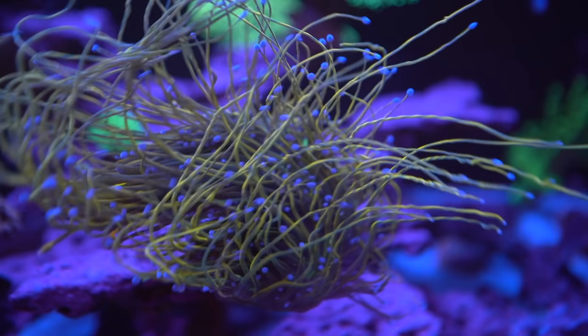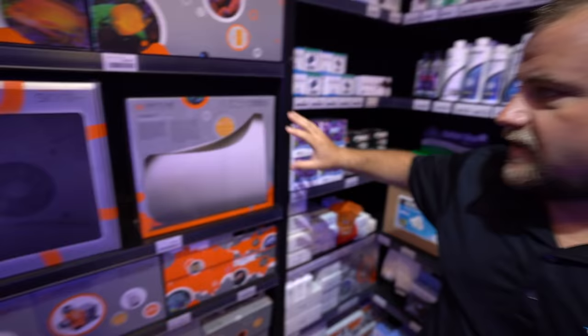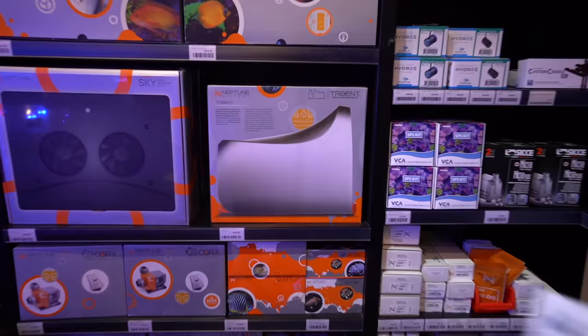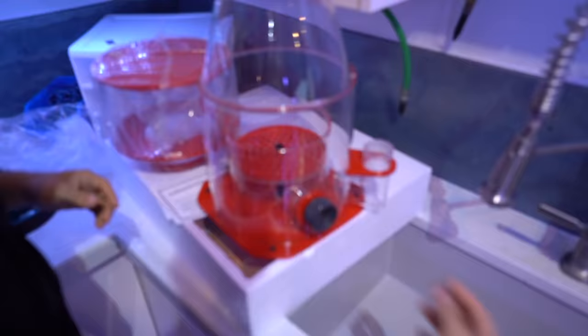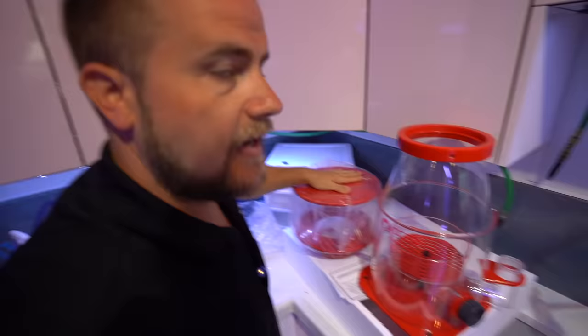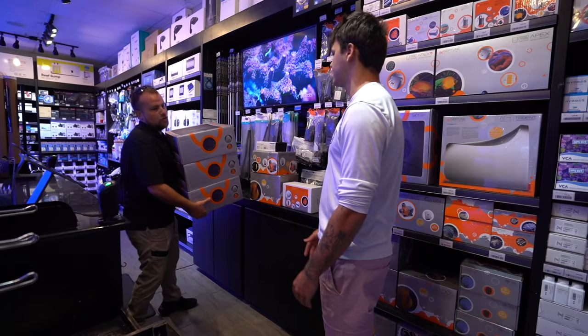When you have corals, you have trace elements — they deplete because the corals are consuming them as they grow: calcium, alkalinity, magnesium, all that stuff. This is called their Trident — it's a water testing analyzer. This pulls the water from the aquarium, tests it, spits out a number, and then sends a signal to the doser, which will actually dose those trace elements. So if your alkalinity and calcium are low, this doses it for you. It's really cool. Also, the protein skimmer removes all the waste out of the water. It shoots water and air into the cylinder, mixes it up, and the protein from fish waste goes to the top into a collection cup — keeps your water super clear, maintains oxygen and pH.